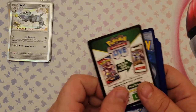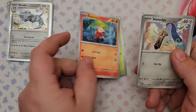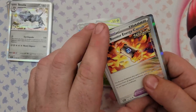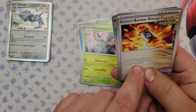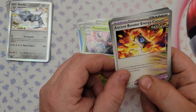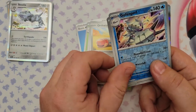Pack number eight: Blipbug, Fomantis, Honedge, Dwebble, Masquerain, and the Ancient Booster Energy Capsule. The Ancient Pokemon this is attached to gets 60 extra HP, recovers from all special conditions, and can't be affected by any special conditions — so no sleep, no poison, no burn. Very interesting card, plus the 60 HP will definitely help out Scream Tail.